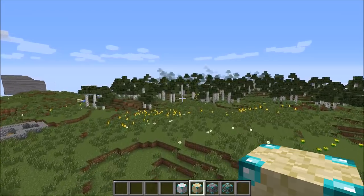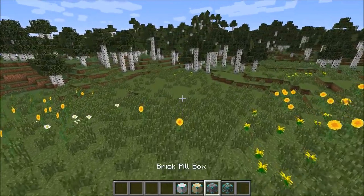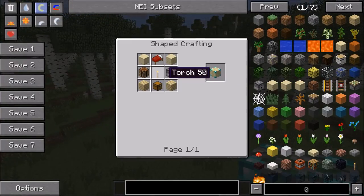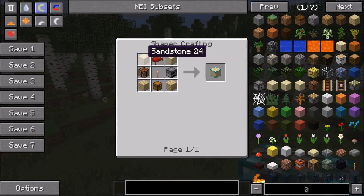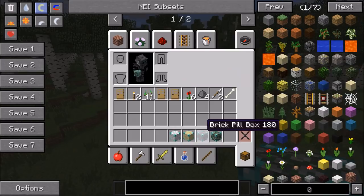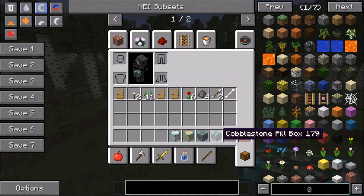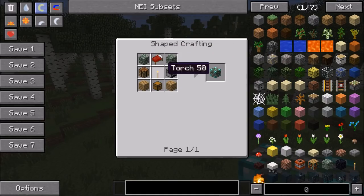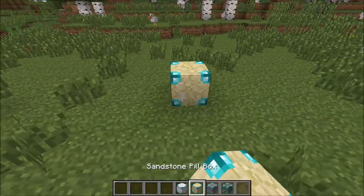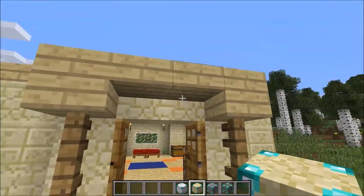The next ones are all pillboxes — not pills, it's actually a type of house. We have a sandstone pillbox, a brick one, and a cobblestone one. For sandstone you need sandstone blocks, birch wood, and the standard items. For brick you need stone bricks and spruce wood planks. For cobblestone you need moss stone and oak wood planks. Put the sandstone one down — this one is cool, it's good if you're living with another person. The design is really nice — honestly I probably couldn't build this well myself.